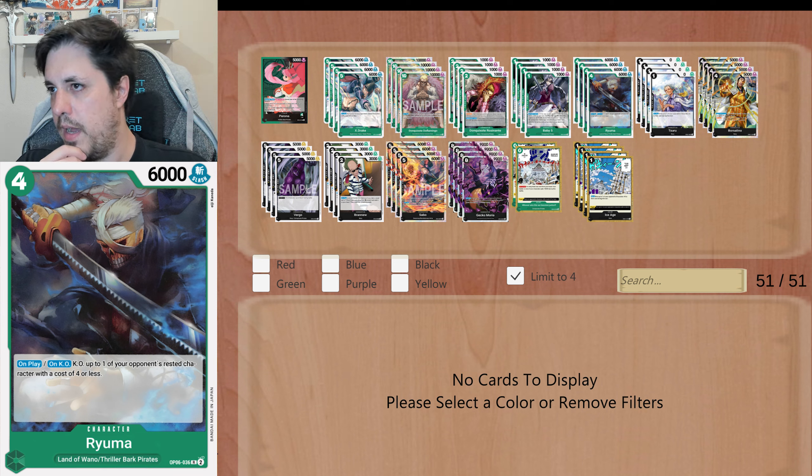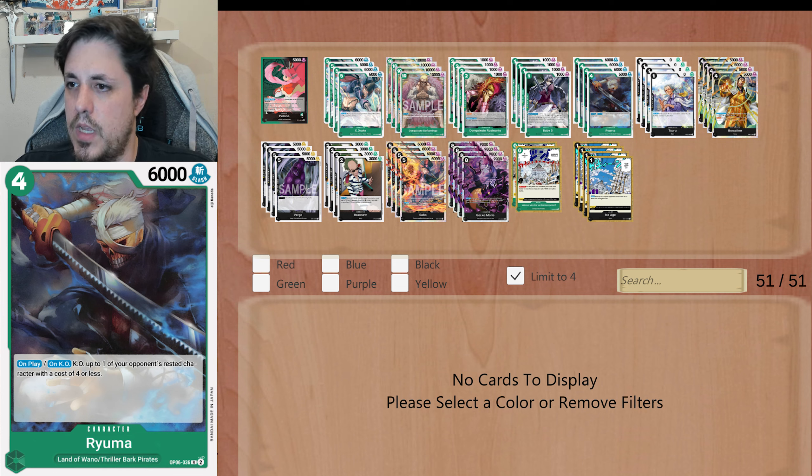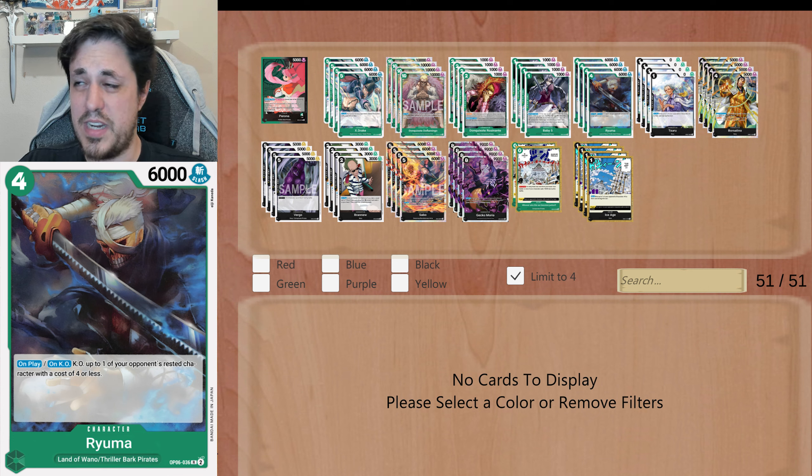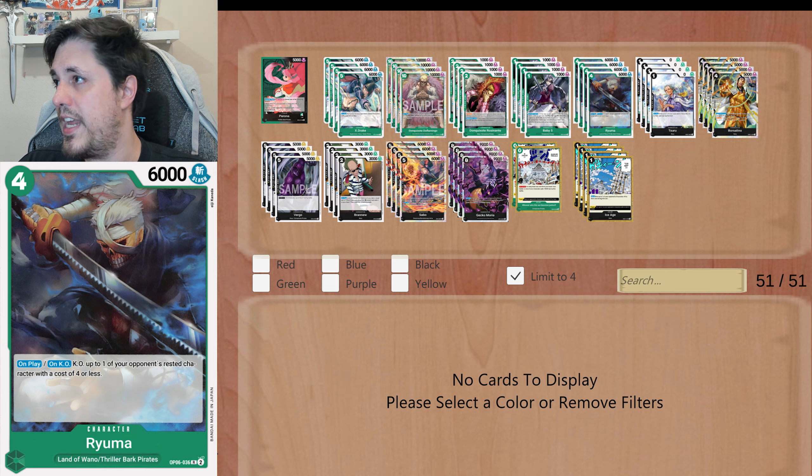4 copies of Ryuma. That's gonna work really well because it does the same as X-Drake, but it costs 1 less Don. And it does that on play and on KO. So you're always gonna have the choice to KO something that's rested. For 4, it's a 6k — on play and on KO, you KO 1 rested character of 4 cost or less. Absolutely insane. And then you can recover this card with Moria, which is gonna be even more insane.